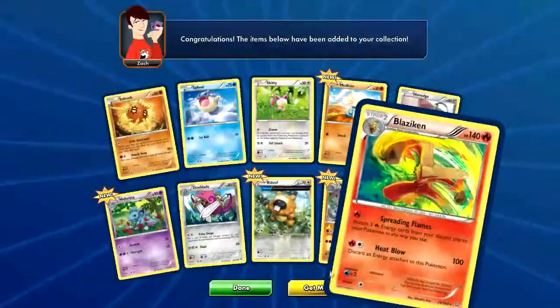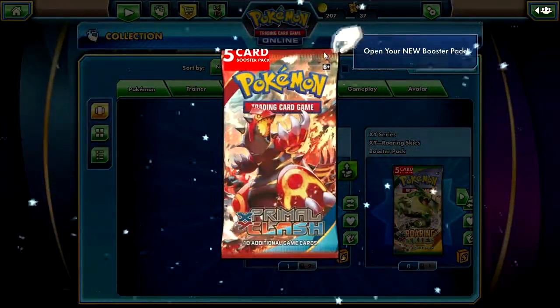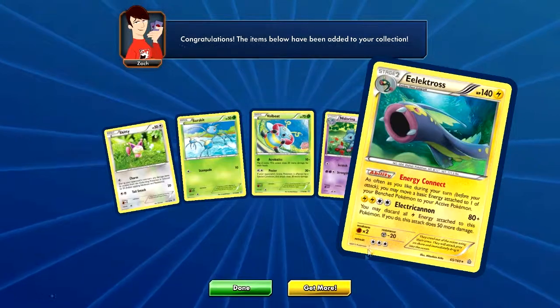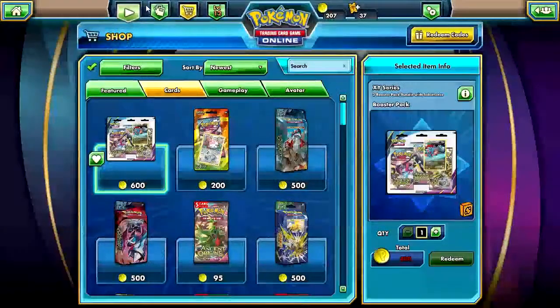Blaziken Holo — that's really cool looking. Let's see what's in this five-card pack. In Electros — oh, nope, sorry. That's the first time I did that today.